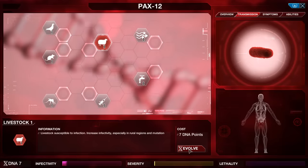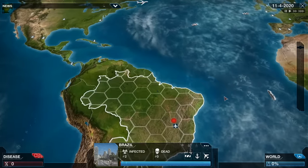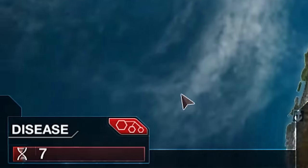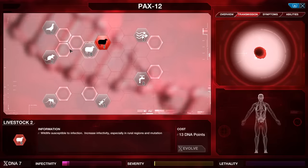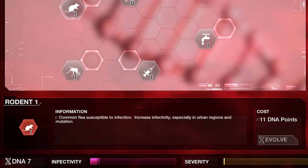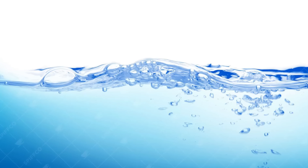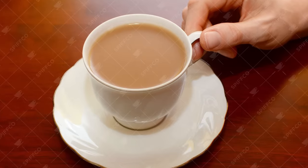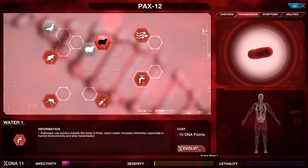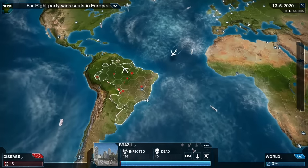For our first opening move, we're mostly just going to be investing in forms of transmission, and livestock is a great place to start as this is a rural country. As our disease begins to spread, we're going to get more evolution points, allowing us to invest in fantastical new bonuses, like being able to transmit via rats, or birds, or even water. Imagine a disease which is transferable by water — imagine if we had to stop drinking tea to stop a disease. Now that would be terrifying.